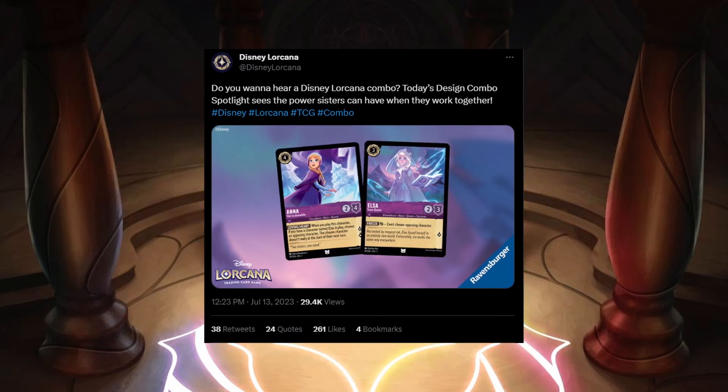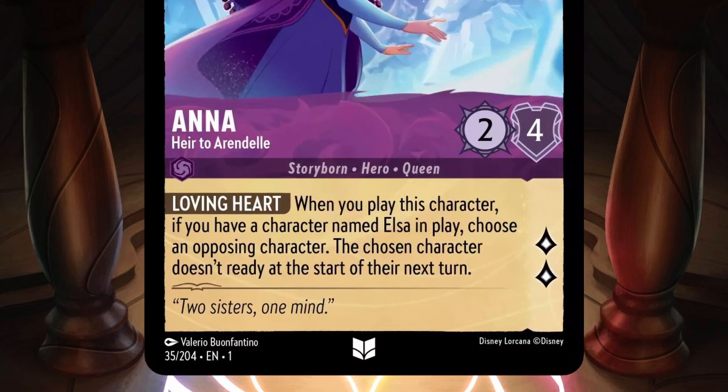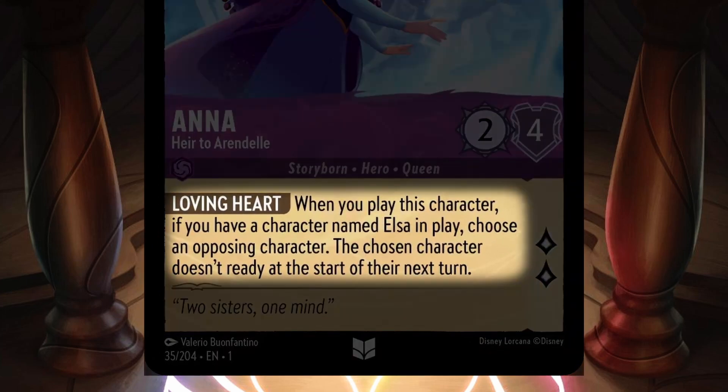On July 13th, Anna Heir to Arendelle was revealed on Twitter by Disney Lorcana featuring herself and Elsa. Anna is an amethyst inkable 4 cost with 2 strength, 4 willpower, and 2 lore. She's an uncommon card with the traits Storyborn, Hero, and Queen, and the ability Loving Heart, which says when you play this character, if you have a character named Elsa in play, choose an opposing character — the chosen character doesn't ready at the start of their next turn.